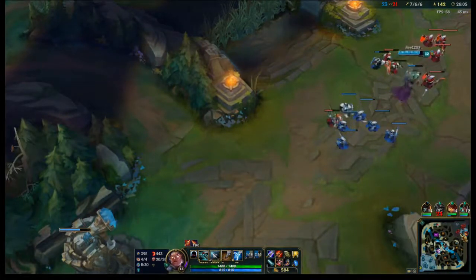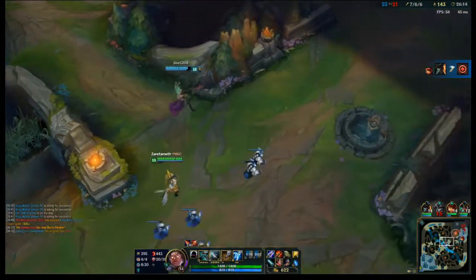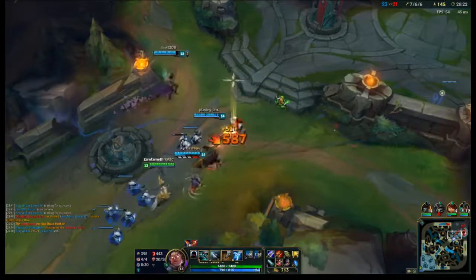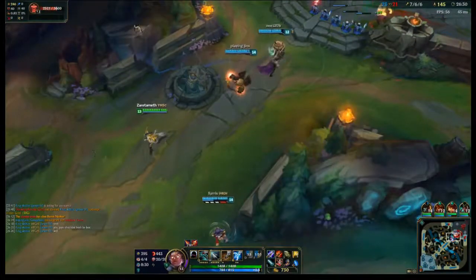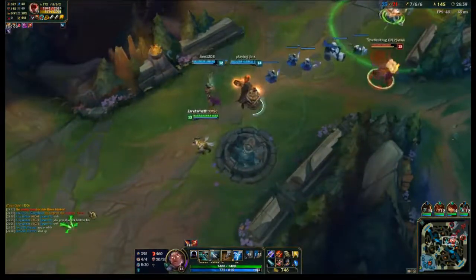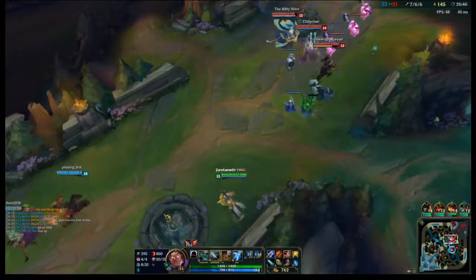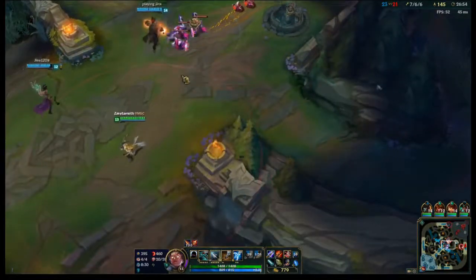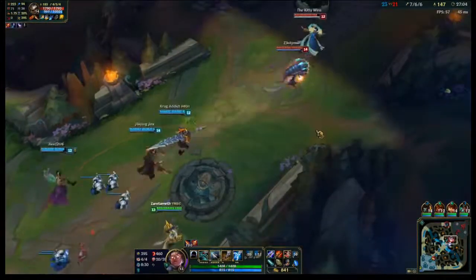At least they got that turret and the inhibitor. Now all you guys have to do is push mid and systematically take them out. They got Baron, but they lost a lot for it — I figured they would have stopped going for Baron. But I guess they realized they couldn't stop anything. Don't get hit by anything at all. So now J4 is being randomly toxic. People have different ideas of what a good plan is, but at least you guys got something for it. They just made it so you got a free thing out of them getting Baron, and now they have to use Baron to fight super minions.